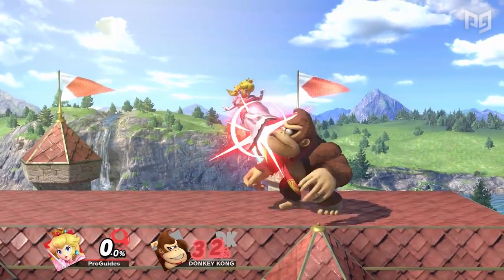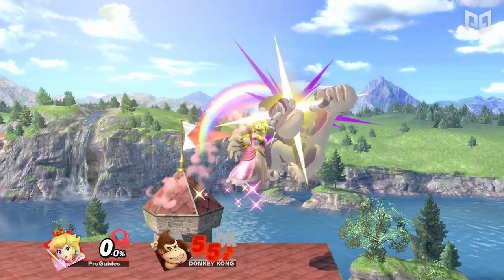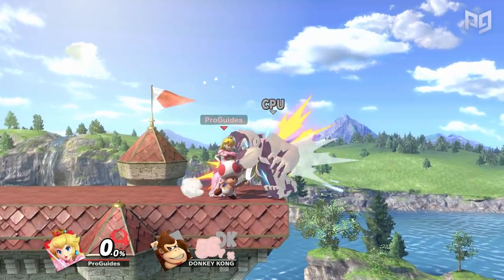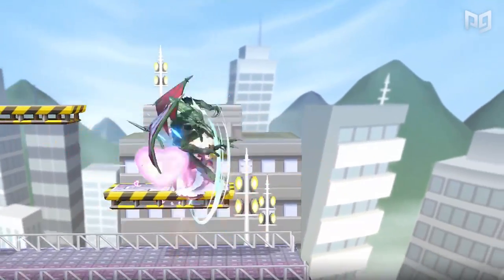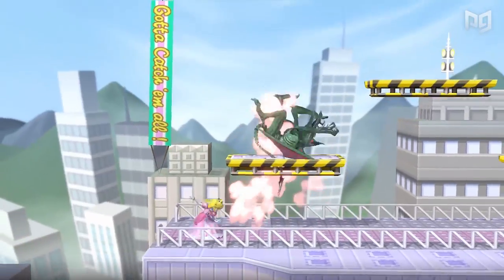Another popular combo includes doing a down air after a short hop. Once this knocks your opponent upward, follow it up with an up air on the C-stick. If instead your opponent starts mashing, block their attack and parry, opening them up to a grab, which starts up the previous combo. Basically, there's no escaping an aggro Peach main — almost any movement opens up an enemy to just another one of Peach's combos. You just have to read their movement and react.